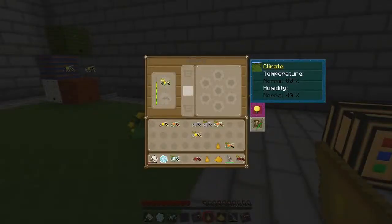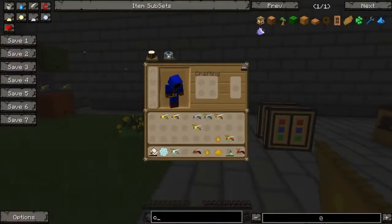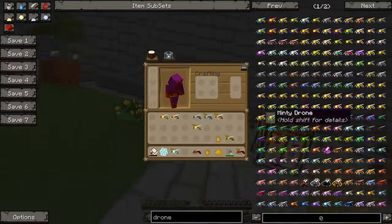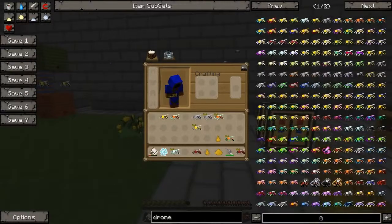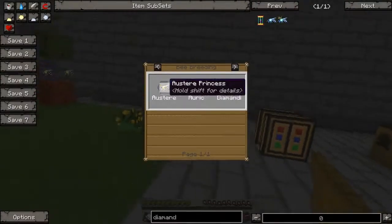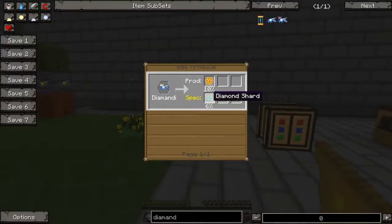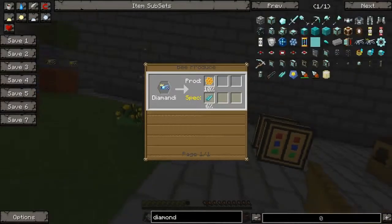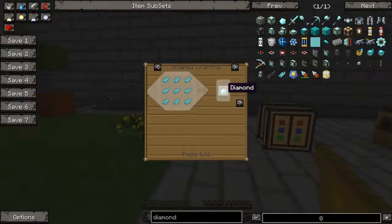Then in a video after that, we'll talk about breeding bees — for instance, if we took a tropical queen and mixed it with a rocky drone, what would happen? It'll create a different type of bee. You can see we have a lot of different types of bees. Some bees are cool in that they can make a lot of stuff for you, such as the diamandi bee, which is pretty awesome. You can get it from an auric and an austere. It can produce diamond shards, and those diamond shards can be used to make diamonds — so you can basically auto-craft diamonds just from bees.